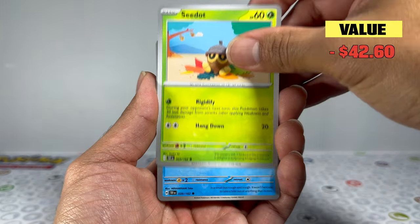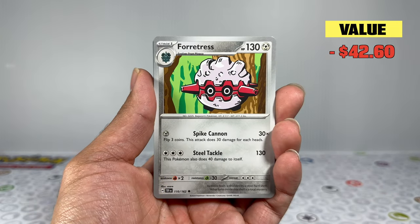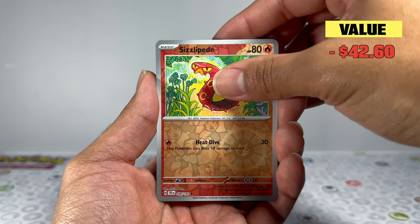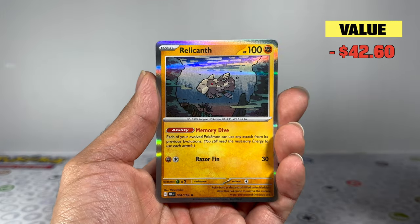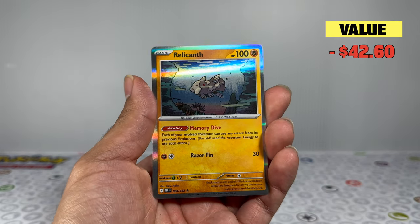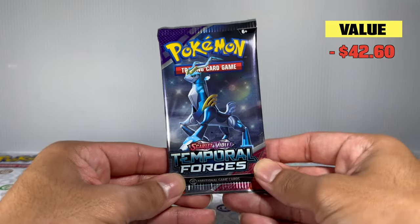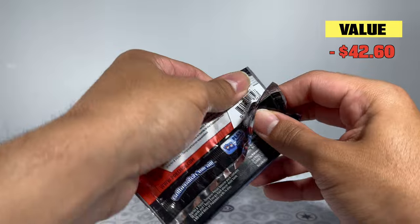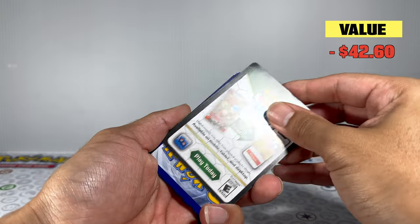Let me know in the comments what your current chase card is from this set. I haven't opened a lot of Temporal Forces yet, but looking at the pull rates — packs three and four give us nothing special, just a plain holo card. It does seem like they have lowered the pull rates for this set; after watching other people's videos on YouTube, they appear to be having the same issue.